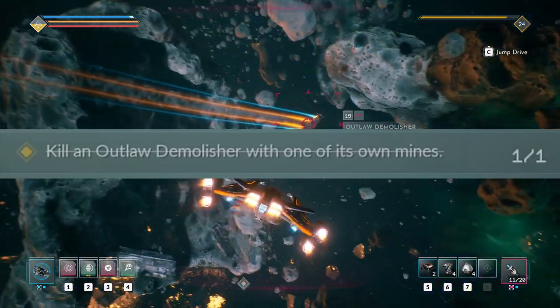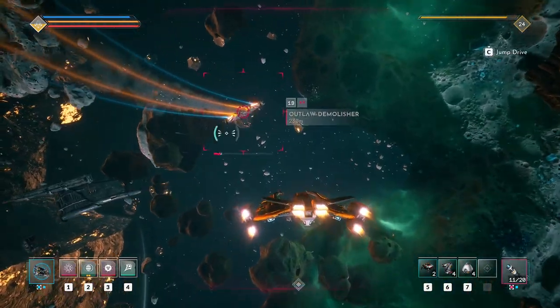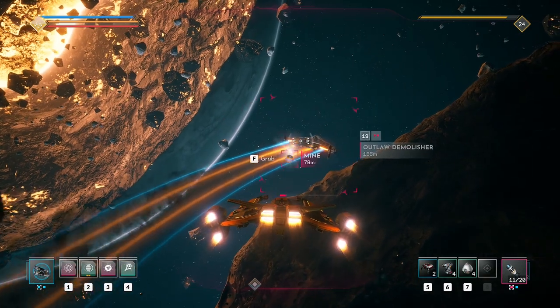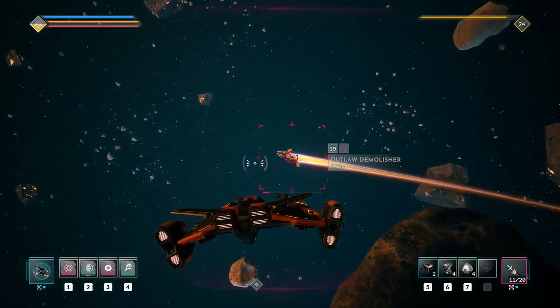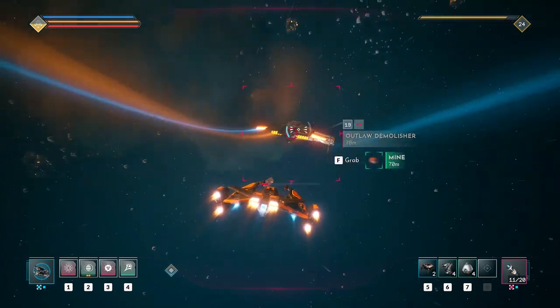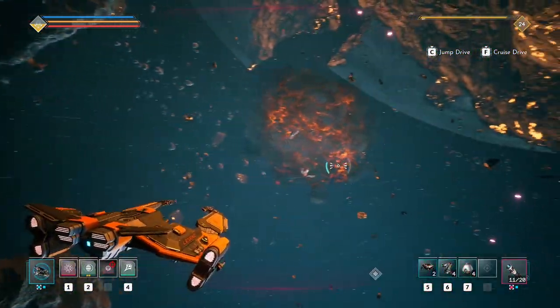The first one involves destroying an outlaw demolisher with its own mine. I would recommend taking out any nearby enemies and damaging it enough so that sending its own mine back at it would take it out immediately. Fly behind it, and as it releases its mine you will have a brief window to grab it. Pressing F is the default key to grab it, and once you have it you will be able to launch it back at the demolisher to blow it up and complete the challenge.